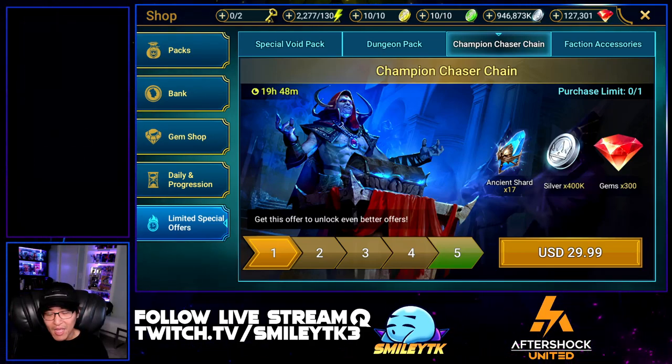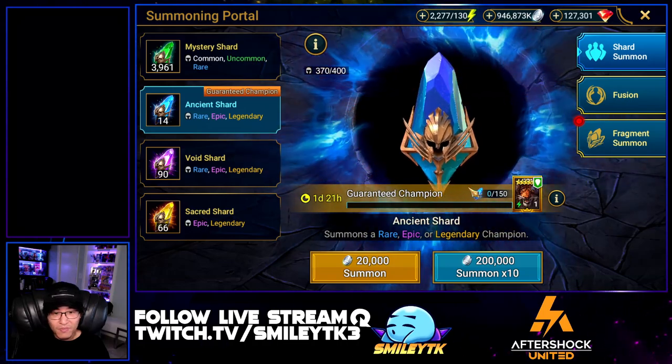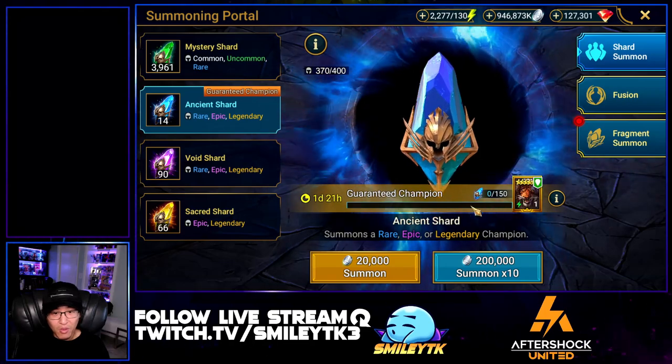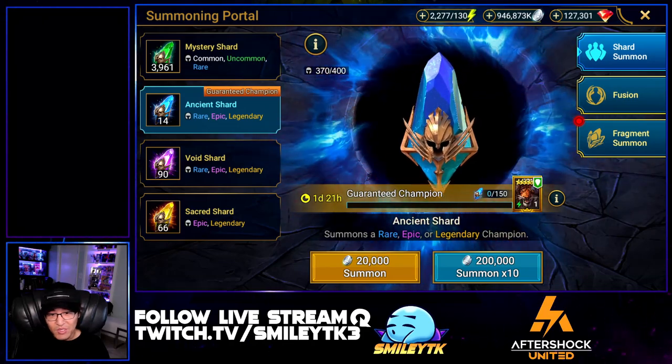Based on the ancient shard value and the overall pack value, this offer is about average. It really comes down to whether you want Ragash or not, because you're essentially paying $189.95 for a guaranteed Ragash. You'll either be pulling close to the mercy system — which sets you up for a 10x event — or you're likely to get another legendary on top of Ragash, since 150 shards is a lot.